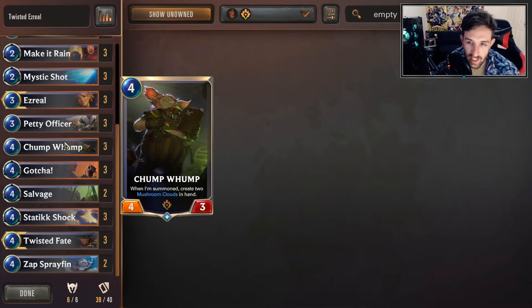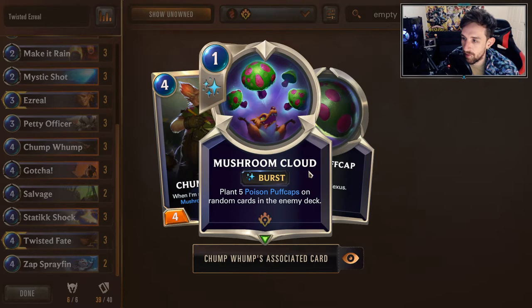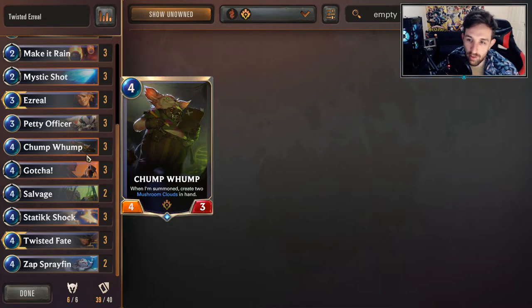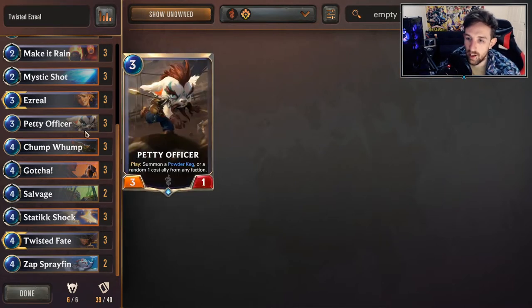Chomp Womp is pretty standard in an Ezreal deck, especially because it provides those mushrooms. There's not much to talk about here - these are pretty much just activators for Ezreal, which is relevant later in the game. The body is kind of relevant too. It's just a very valuable card in this archetype.